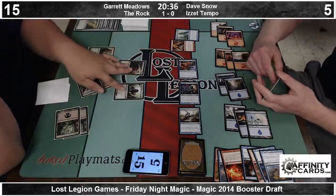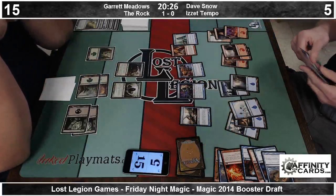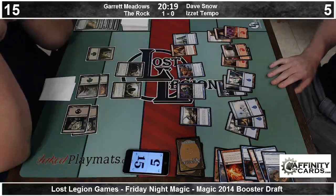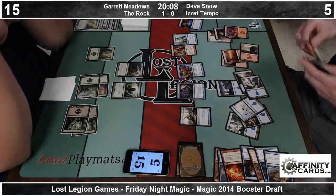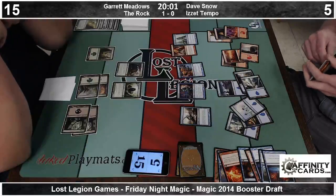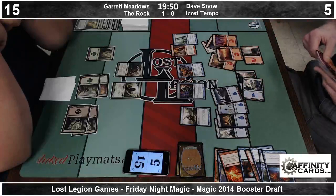There's the Briarpack Alpha that we knew was in his hand. Interesting that he cast it pre-combat at sorcery speed on his turn, as it does have flash. At some point Dave's going to be able to fireball him out with 12 lands. How has he not drawn Volcanic Geyser yet? He's drawn a lot of lands. Volcanic Geyser's not even really good at this spot, but he's going to get in for at least 3 with his flyer, which would put Garrett dead next turn if he has the Geyser.